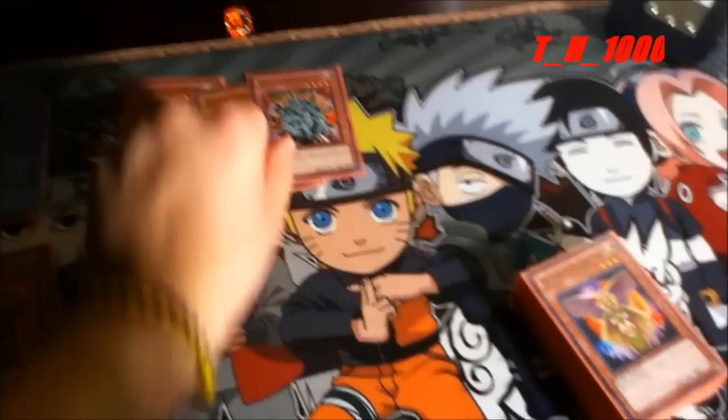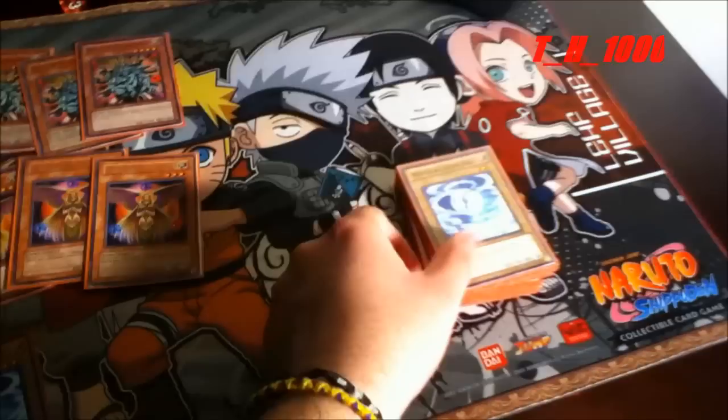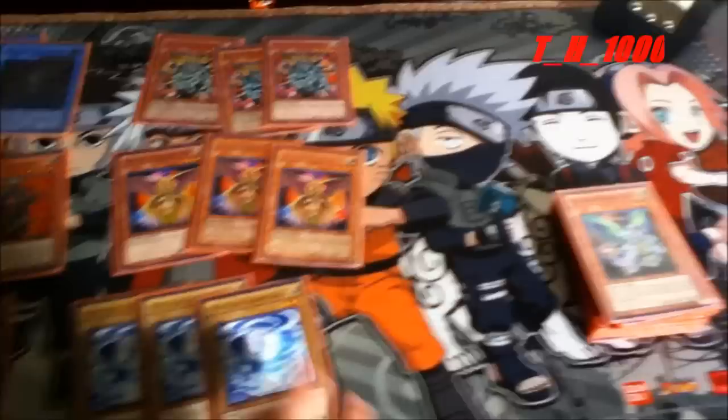Now we have our ritual summoners and enforcers: Monju of the Ten Thousand Hands. We have the hybrid Agents side — three Venus as the counterpart, three Shine Balls, one Gachi Gachi, etc. One Earth, because of the limit we're down to one Earth, but I'm trying to recover from it, so I have some replacements and they're working okay.